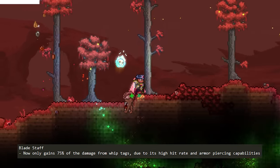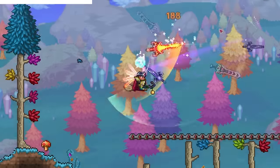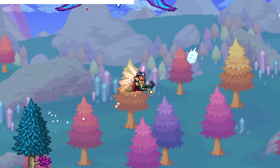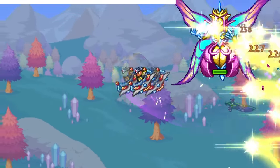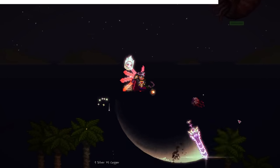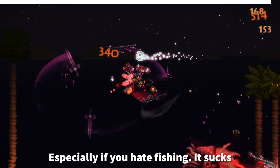The Blade Staff now only gets 75% whip tag damage, which is a loss of a few damage points depending on what whip you're using — that's minus 5 damage per hit on the Kaleidoscope, which might suck if you're trying to beat Daytime EOL using Blade Staff, because every other minion is just too slow. Between this and the Hollowed Armor change, Daytime EOL is gonna become much harder now. Maybe people will switch to the Sanguine Staff, though that did itself get a few minor nerfs, and it's also painful to get, so eh.